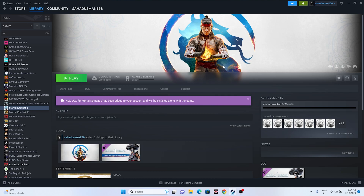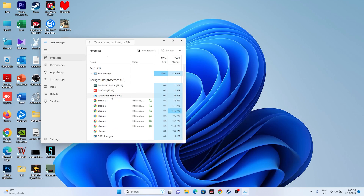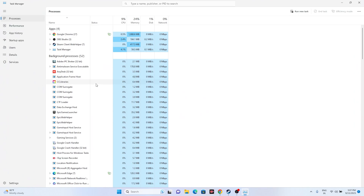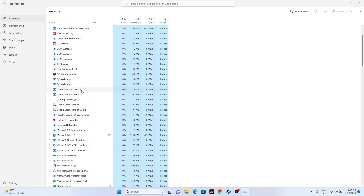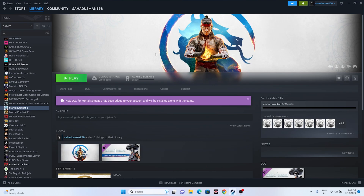Next, close all overlay and unnecessary applications. Open Task Manager, and close background process apps that are utilizing performance and causing crashes. In particular, close overlay applications like Discord, and overclocking applications like MSI Afterburner and RivaTuner. Remove all unwanted processes, close Task Manager, and then try launching the game.